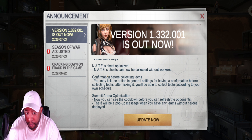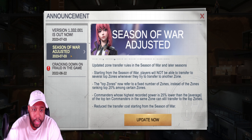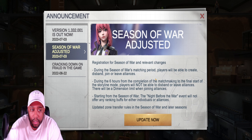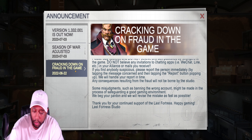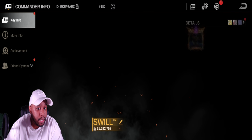Summit arena optimization — now you can see the cooldown before you can refresh the opponents. There will also be a pop-up message when you have any teams without heroes deployed. Make sure you guys update. And of course they're always cracking down on other stuff, so make sure you're knocking that out.